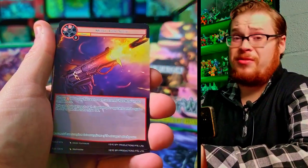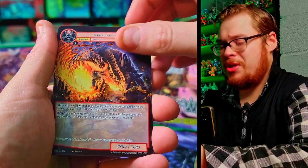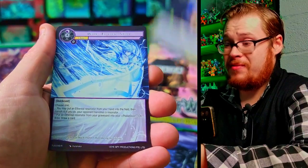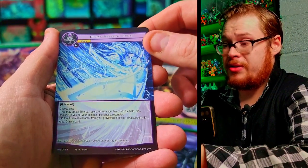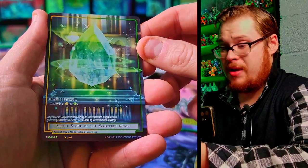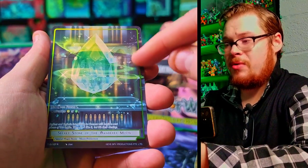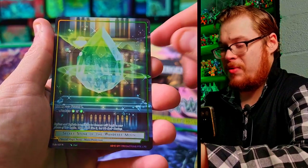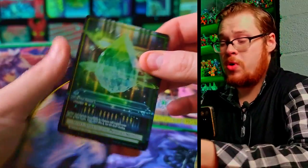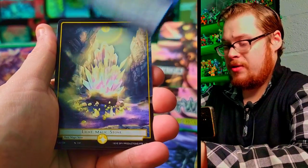This looks like something people use, especially if that dinosaur J ruler is already banned — I'm sure Grundileon is being used in the deck. I got to guess though. Next: Rusty Fox, Ethereal Sword as our rare, and Secret Stone of the Wandering Moon as a full art rare. These look really sweet. The border looks pretty clean and it's a beautiful looking Wanderer Moon's Secret Stone.